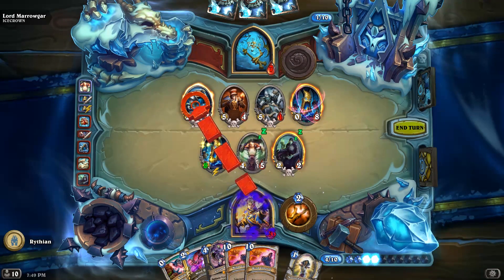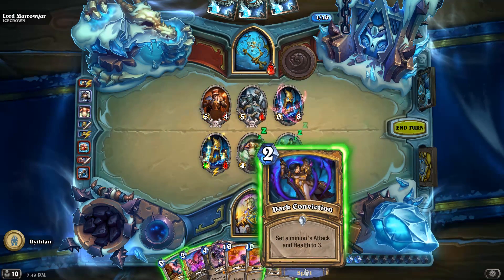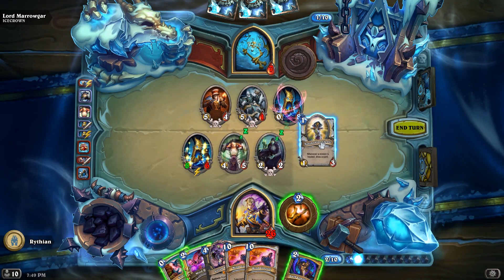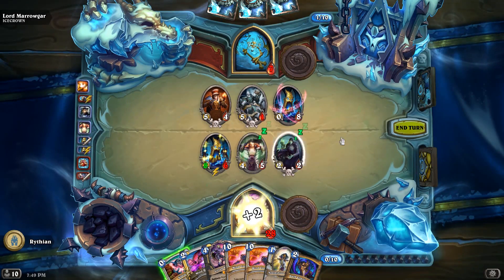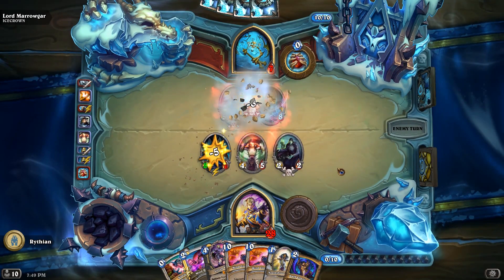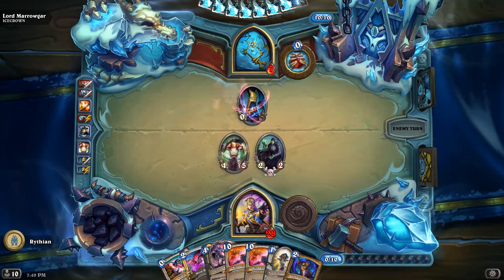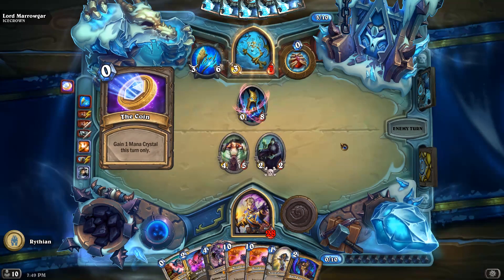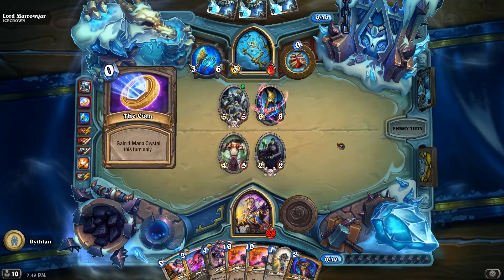We're gonna destroy this one because I'd like a Knights of the Frozen Throne card. Set the minion's attack and health to 3. And then we're gonna get this one up so I can start drawing some more cards. I should've healed the Bone Spike, but whatever. He has Brintroll after all! I should've put Harrison in the deck.